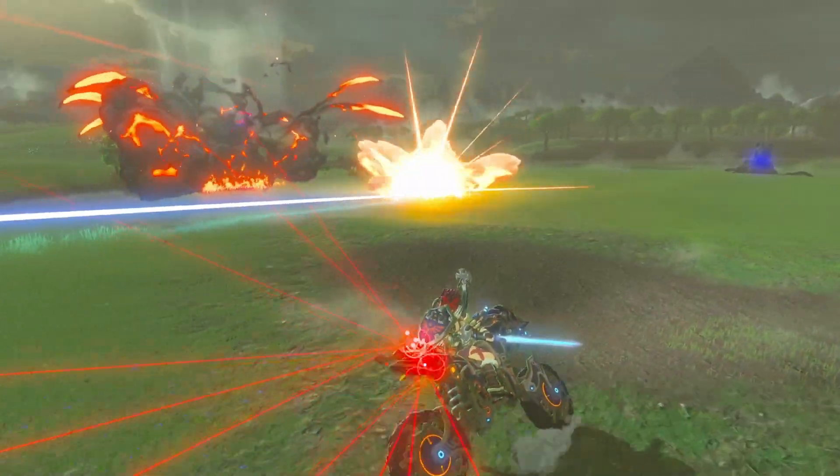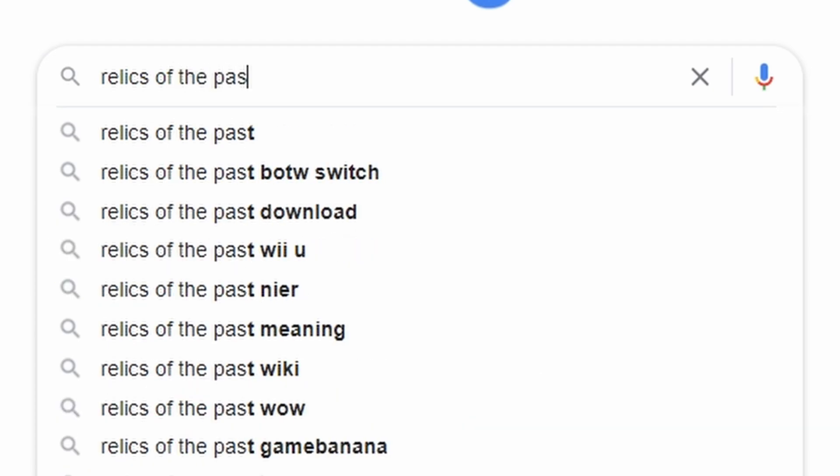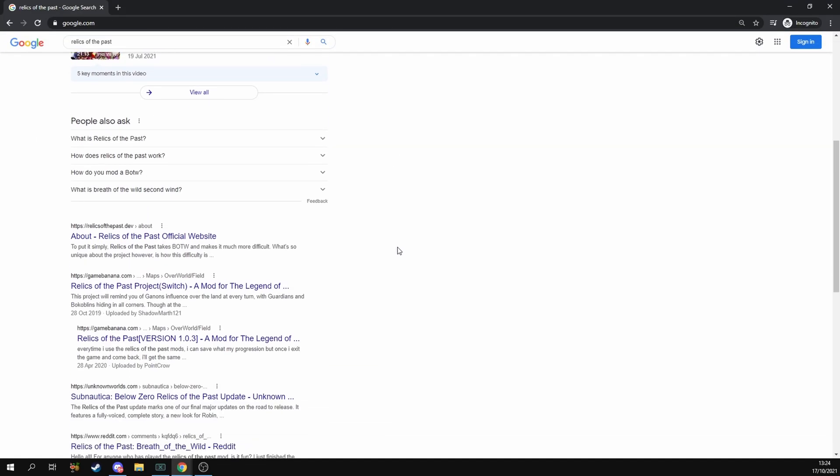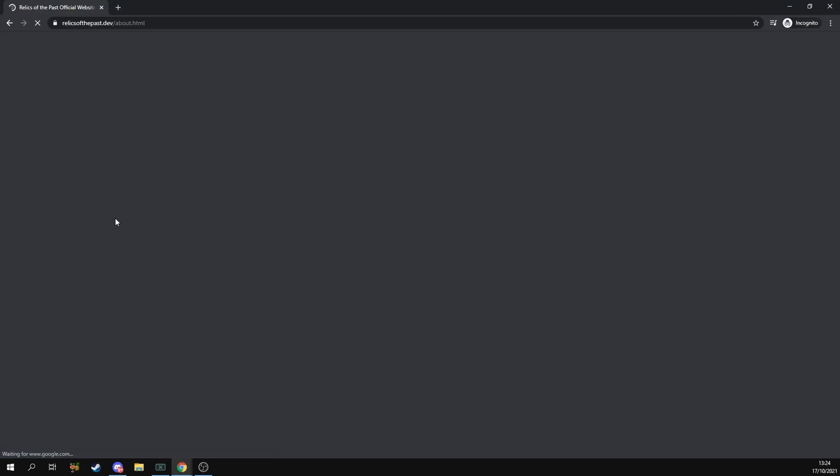Without further ado, let's get started! First, we're going to search for Relics of the Past. Scroll down till you see relicsofthepast.dev and click on the link. This will take you to the official website.